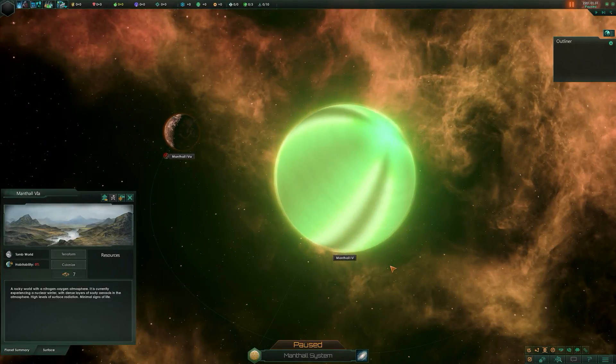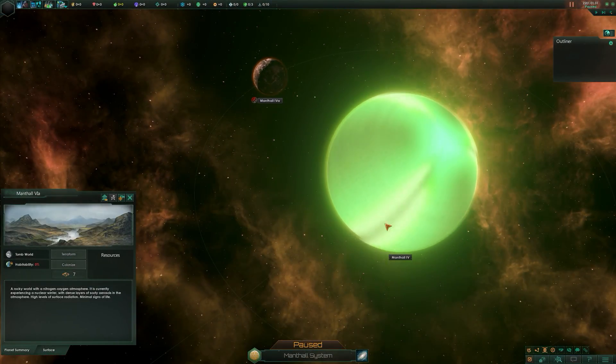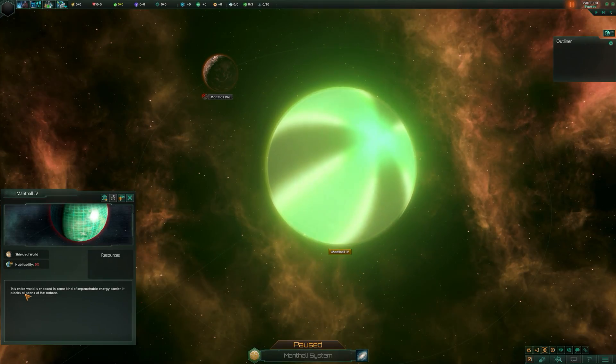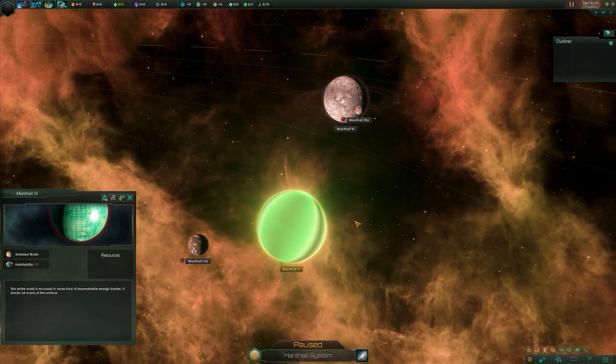How's this for a funky looking thing - this is a shielded world. The entire world is encased in some kind of impenetrable energy barrier that blocks all scans on the surface. How cool does that look?